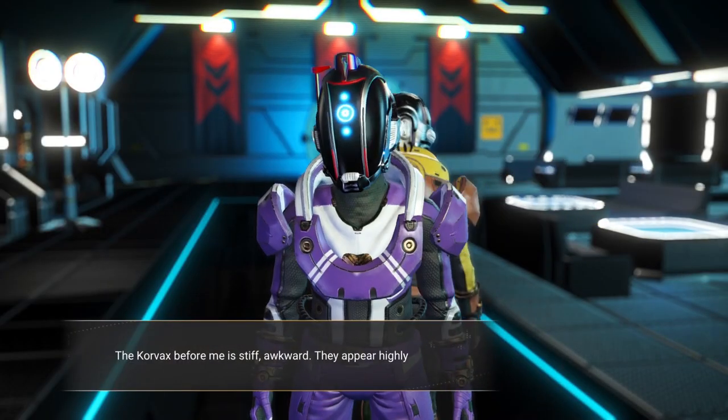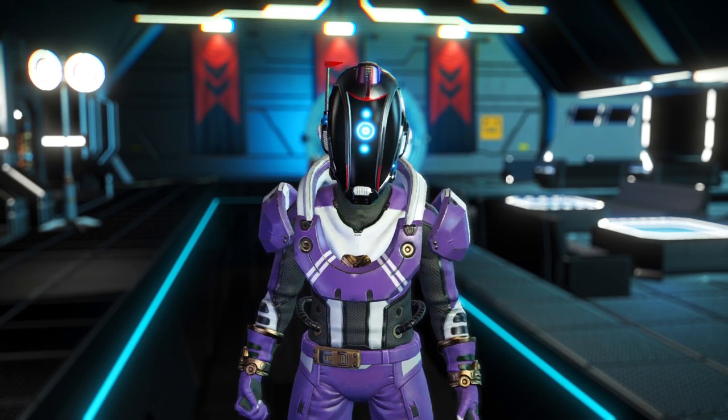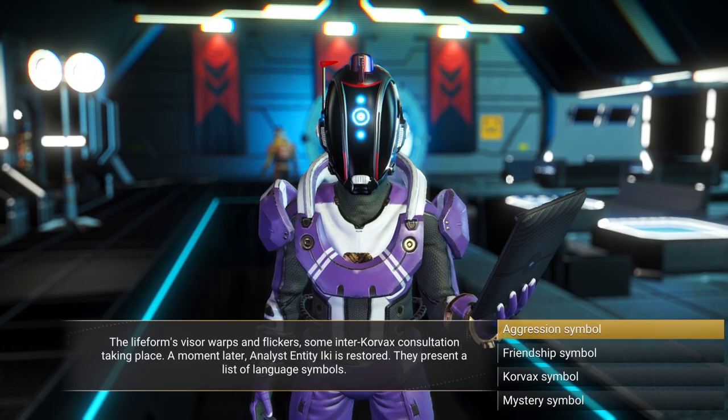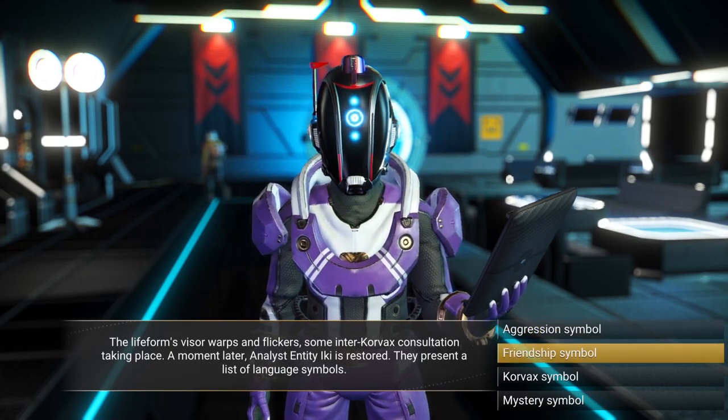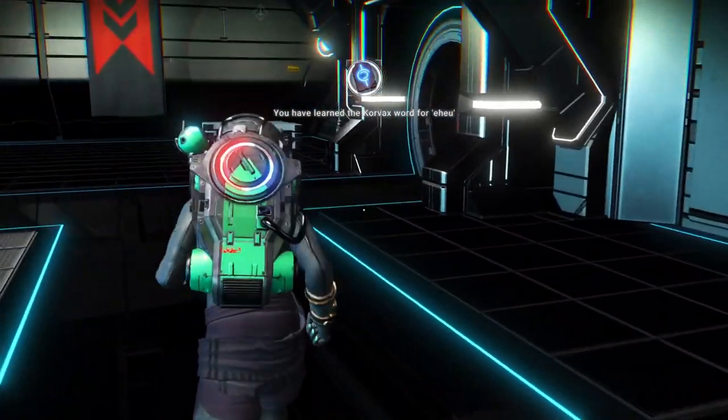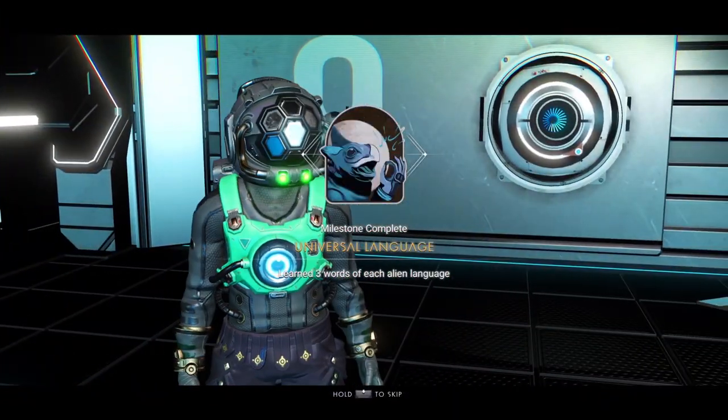Also, while you're at the space station, go ahead and talk to some of the people hanging out there. You're going to need to learn at least three words of all three alien languages, and just speaking to people at space stations is the easiest way to do that. You should have it done in no time — no need to look for extra knowledge stones or anything.